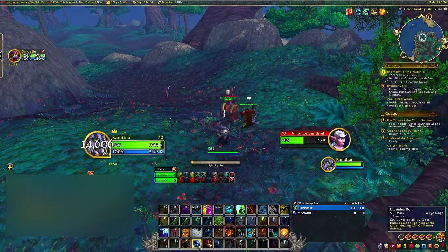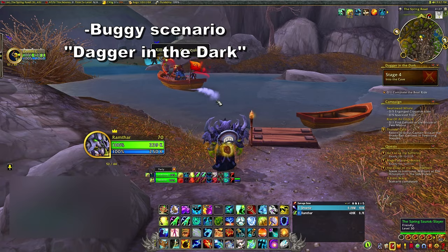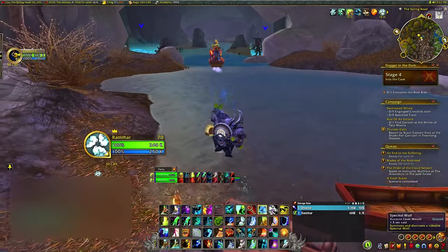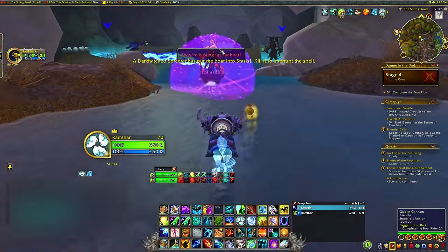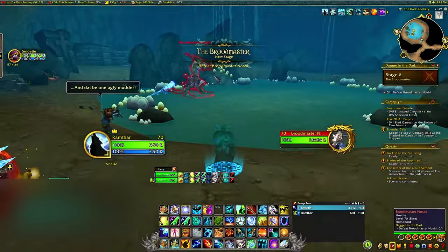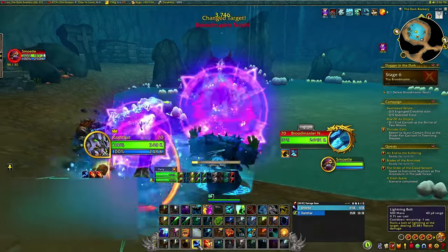I played this through with a friend, which made it easier and more fun in a lot of ways. However, I found that some quests tend to bug when played by two players, especially this particular quest which puts you in the scenario Dagger in the Dark. Things get buggy at stage 4, when players are supposed to take a boat ride inside a cave. Only one player can enter the boat and the other just kind of tags along from the side, dealing with mobs inside the cave. Also, defeating the final boss inside the cave ends rather weird.